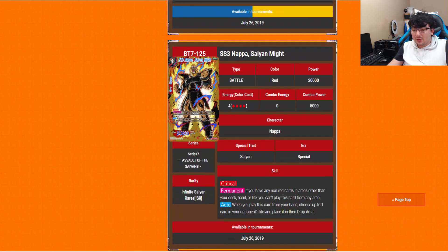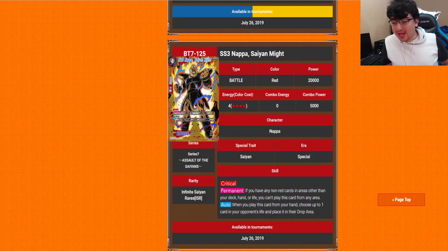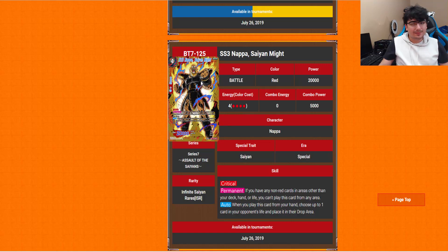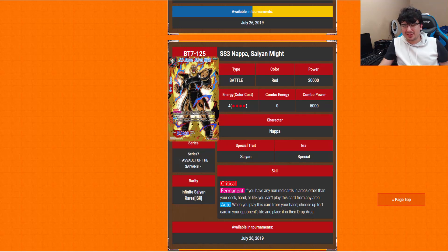We do have our campaign rares and we finally know what they do. Super Saiyan 3 Nappa is a 4-drop with Critical. The permanent for all campaign rares: if you have any non-red cards in any areas other than your deck, hand, or life, you can't play this card — so each campaign card is mono-color restricted. His auto: when you play this card from your hand, choose up to one of your opponent's cards in your life and place it in the drop area. Kind of fair for a 4-drop, and since it's all-red it's not the easiest thing to bring out. Not bad.